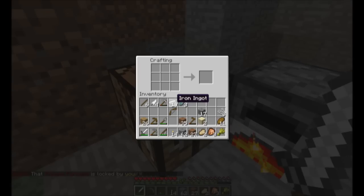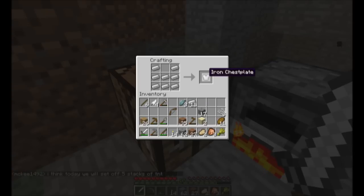So to make your chest plate, it's six along the bottom and two up here. And then for the leggings, we got three and then two down like this.